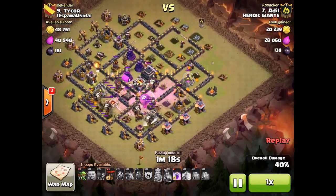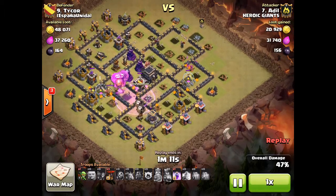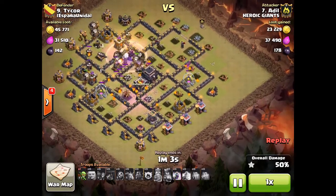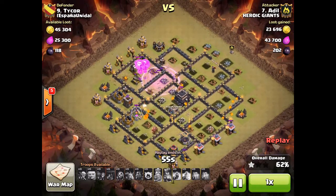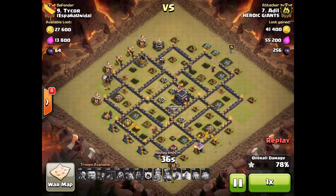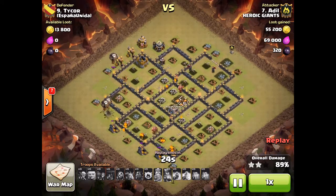His balloons in the middle start pushing through the center. As he loses Hounds and they turn into pups, it gives them plenty of room. There are only two defenses left — he's got plenty of pups, the balloons have done their job and the Hounds have done their job. Cleanup is just a time thing now. It's just another really good example of how to wrap your troops around that wedge that your kill team creates.